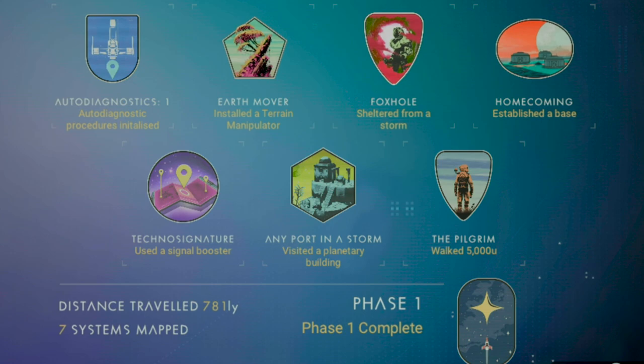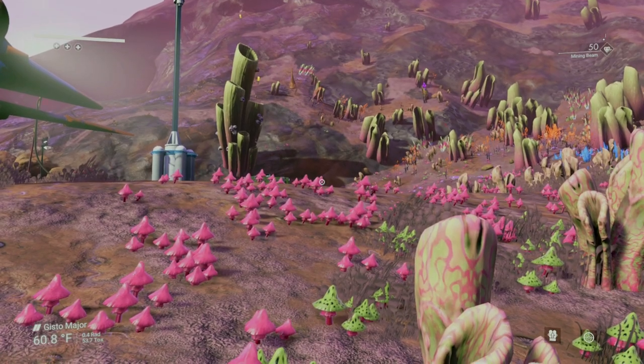Let's start off with phase one. It may seem like you need to do these phases in order, and to some extent you do, but definitely take a look at all of them, because depending on the tasks, you could knock out multiple milestones at a time. And in many cases, the rewards for one will assist you in another, so be sure to check out rewards for each one.